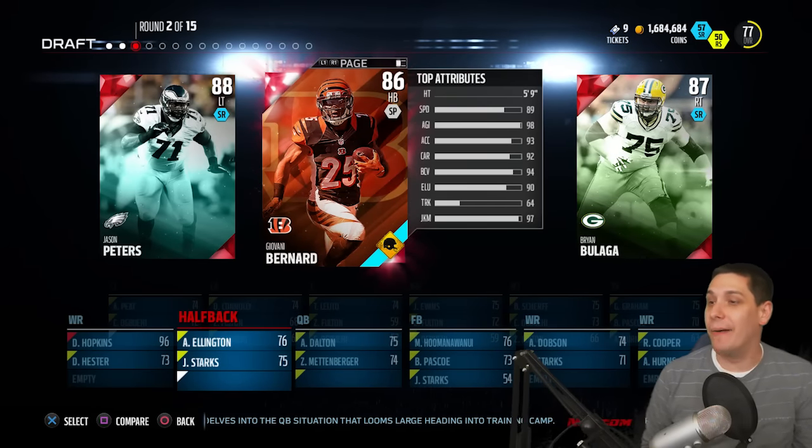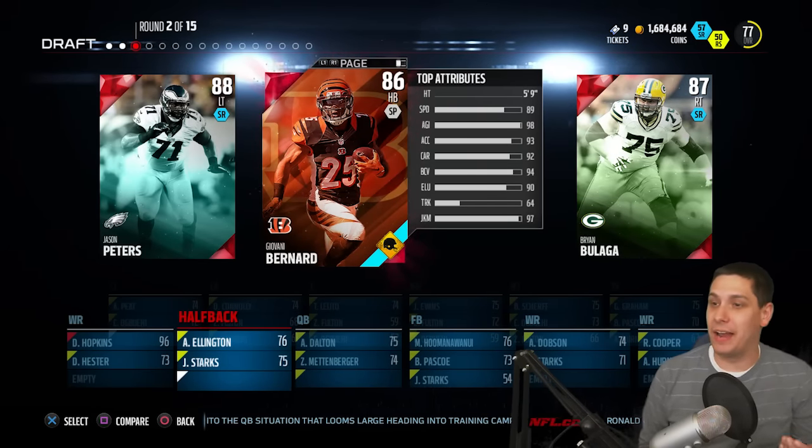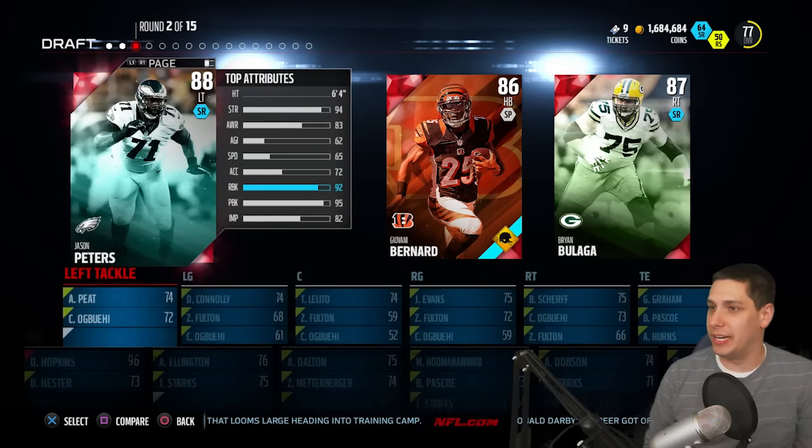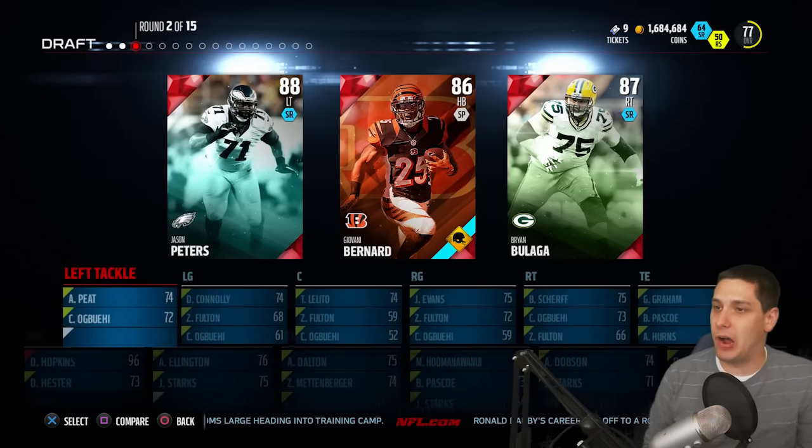Now we've got to go with an I, then J, K, L, M, N, O, P. It looks like we're going with Jason Peters. Unfortunately, wish we could go with Giovanni Bernard here, but Jason Peters will be our player.